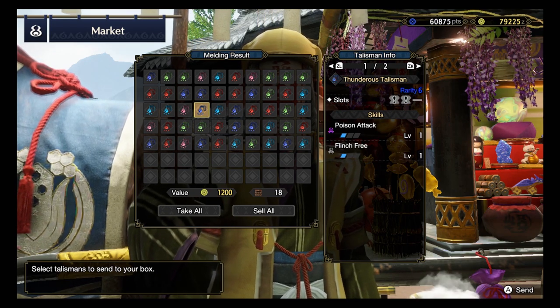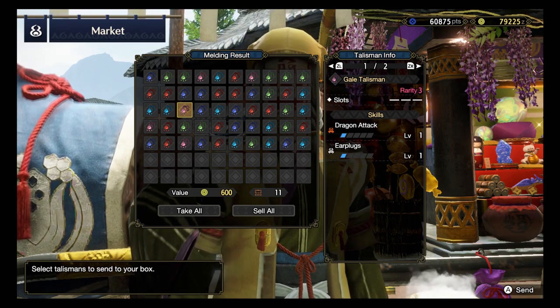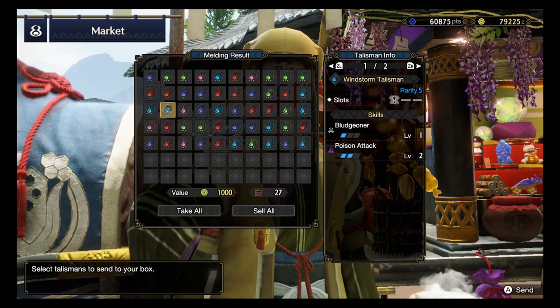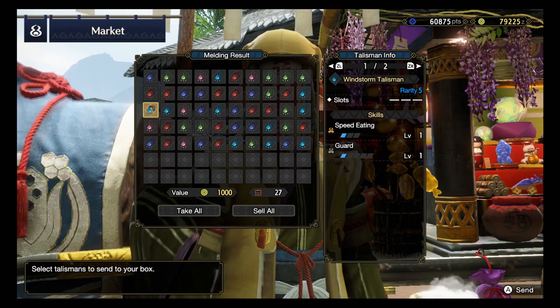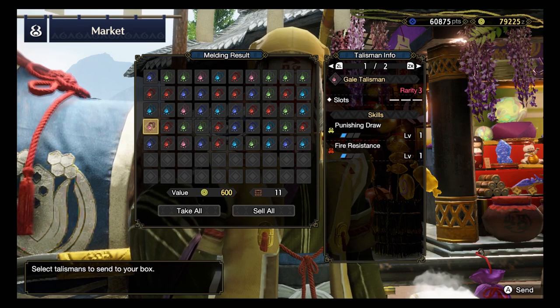Rarity 6, Poison Attack and Flinch Free 3 with 2 level 1 decorations. And then Rarity 3: Dragon Attack, Earplugs - nothing exciting. Rank 5: Bludgeoner, Poison Attack 2 with a level 1 decoration. Speed Eating and Guard with no slots - nah. And then Rarity 3: Punishing Draw, Fire Resistance, no slots - nope.